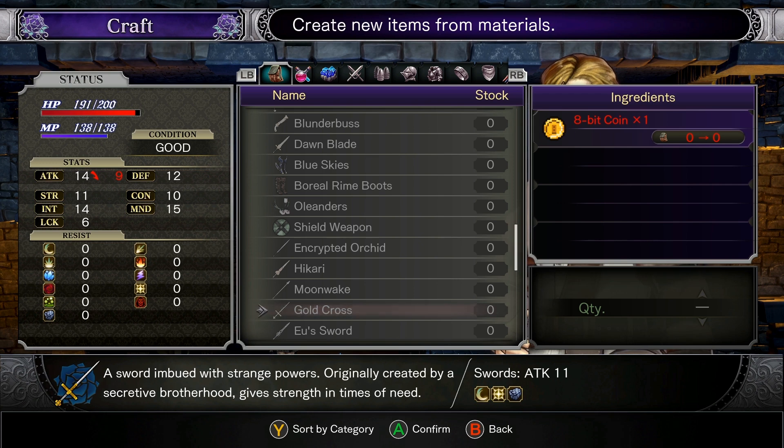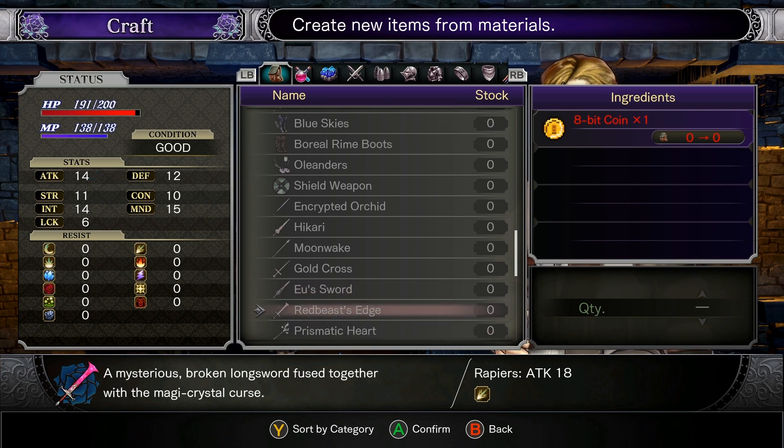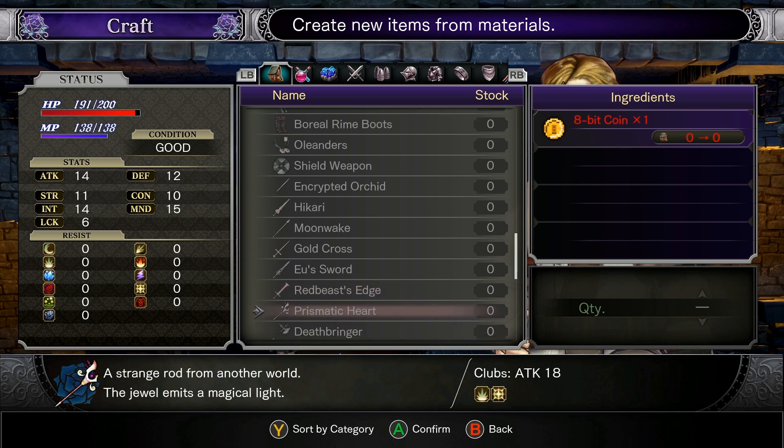A sword imbued with strange powers, originally created by a secretive brotherhood — gives strength in times of need. The gold cross. Is this to get rid of vampires? A certain ruler of the universe's sword — its power has faded. Disappointing. Red Beast's Edge: a mysterious broken longsword fused together with the Magi Crystal Curse. These weapons sound amazing, but they're not very strong.